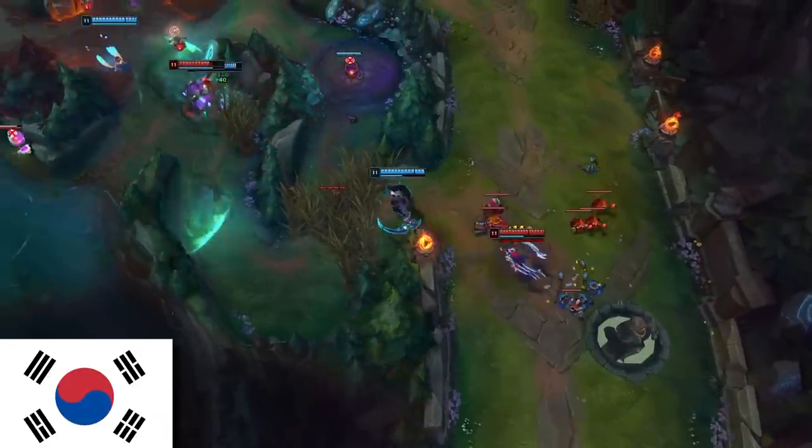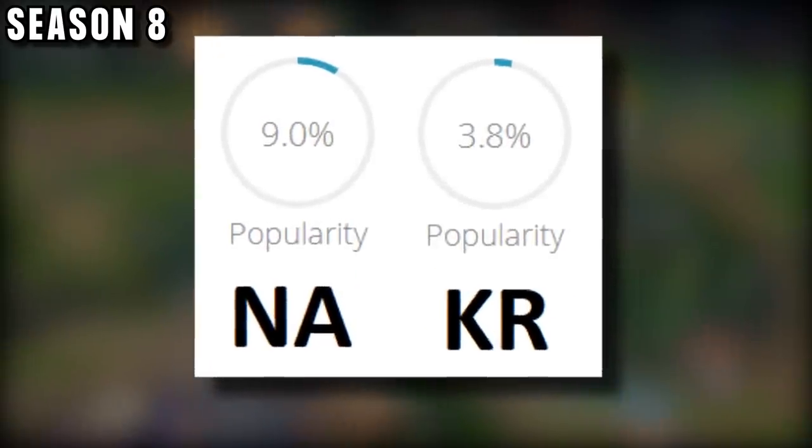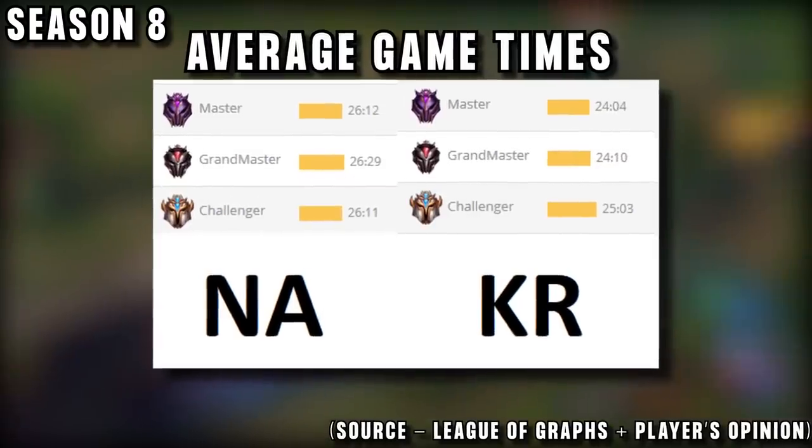Our player is named Jikumi. Jikumi is a Korean player who discovered Kayn Top in season 8. Kayn is actually much less popular in Korea than in the west — specifically in high elo, Kayn Jungle is almost unplayable in Korea due to their fast-paced games.